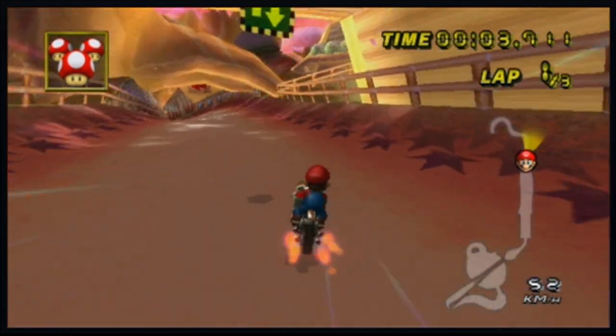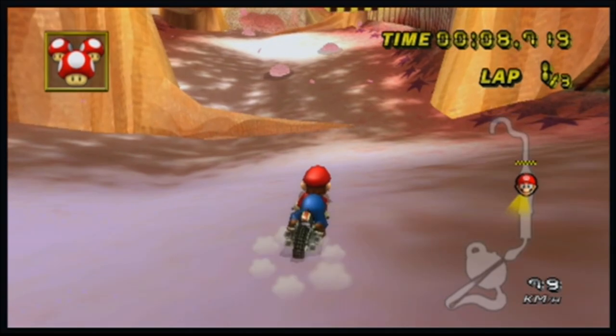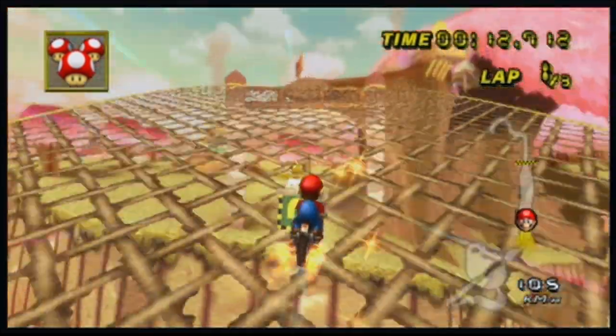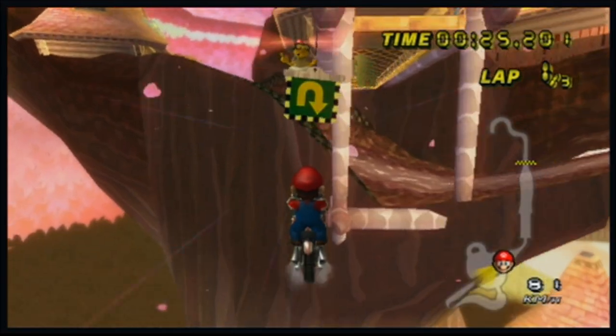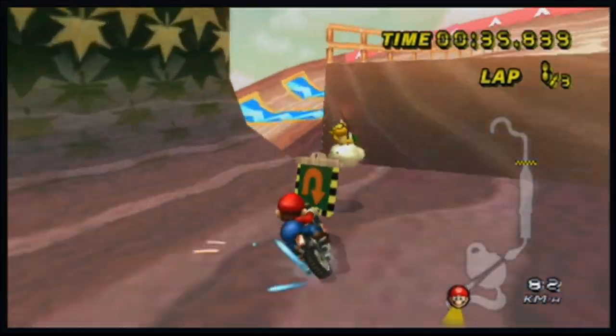This track is called Maple Treeway. What you want to do here is you want to go backwards. You can't go backwards and jump unless you can jump, which I think is hacking. What you want to do is just drive like this with a wheelie — just go that way and respawn over here.